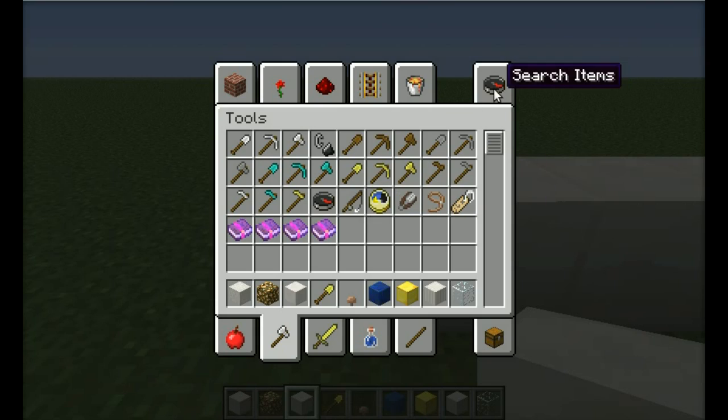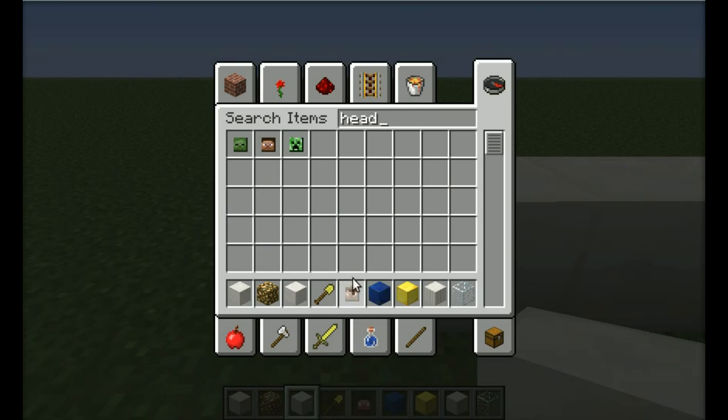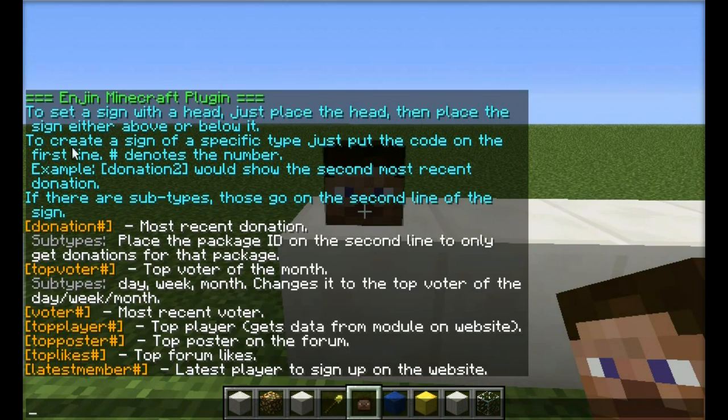So basically what you do — you just use a regular head, and what you do is you place the head, and we've got all these different subtypes that you could pick from, all these different types of heads.